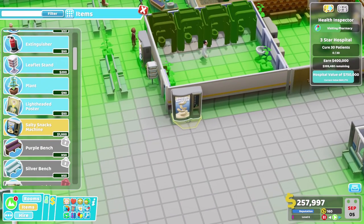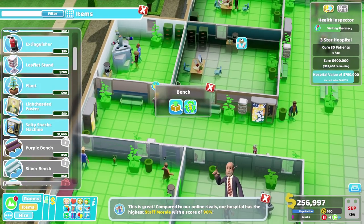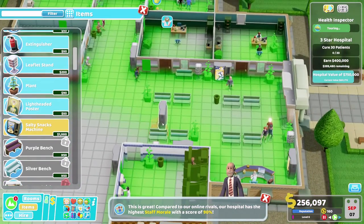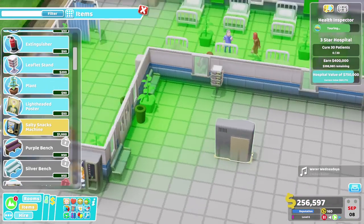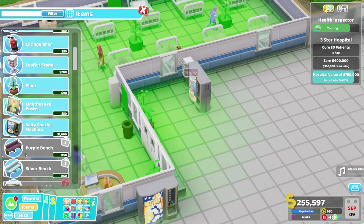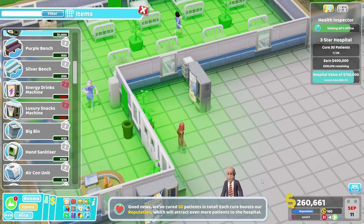I'm thinking we definitely want some of these around the place. We basically want to pop these in places where it's going to encourage people to drink. We'll have some briny brittle right about here as well, and another bench perhaps. I can't afford an energy drink. Good news - we've cured 50 patients in total. Each cure boosts our reputation which will attract even more patients. Marvellous. We could get a better bin - a bigger, hungrier bin that means emptying less often.